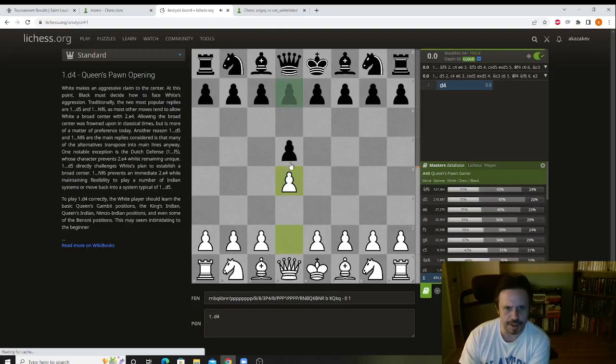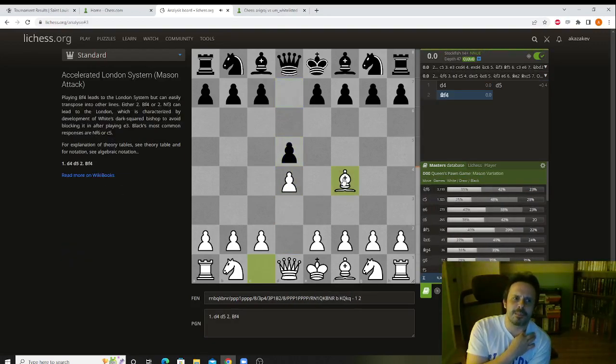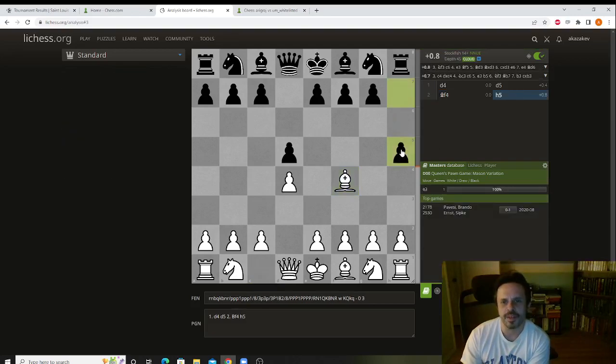So d4 d5, the London move bishop f4, and here black can play the weird-looking move pawn h5. But you need to be careful, because if you play e3, which is the old main line, you're already losing. Let me show you why.